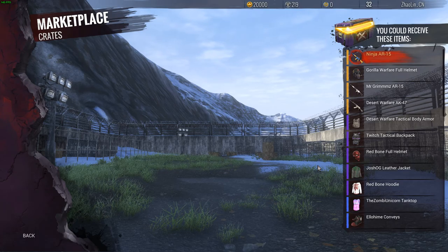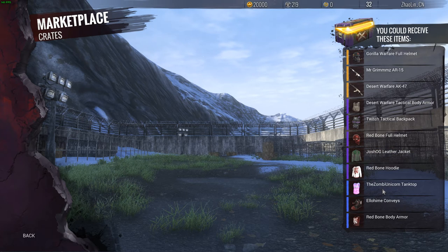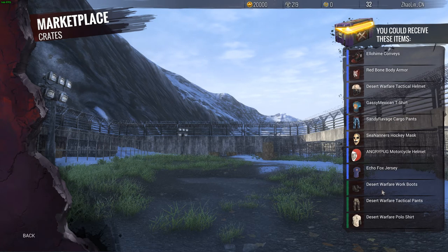That's 59, and the Desert Warfare AK-47. That's like 20 bucks. The purples are the Desert Warfare tactical body armor, the Twitch tactical backpack, the Red Bone full helmet, Josh OG leather jacket, the Red Bone hoodie. And then there's just the blues and whatever.